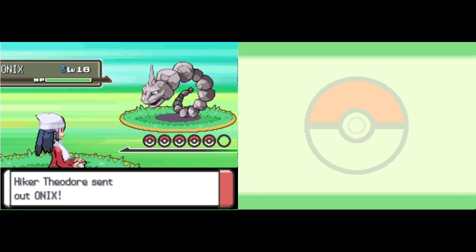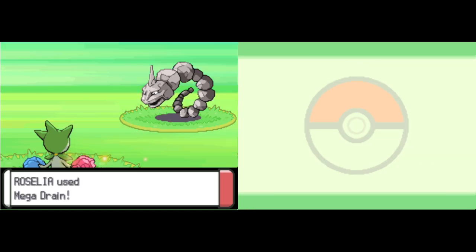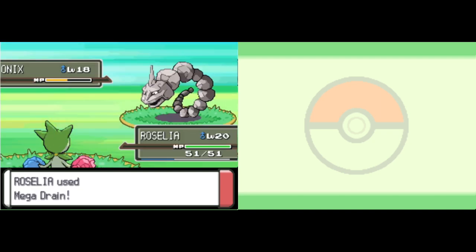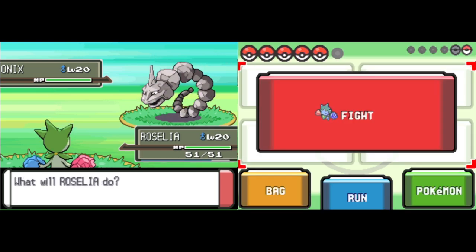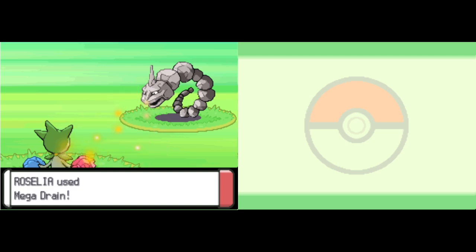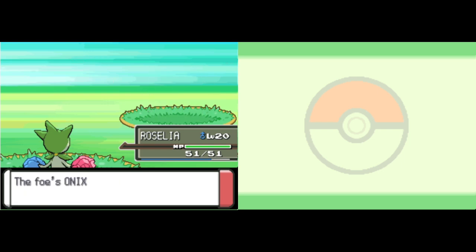Stat-wise, Gliscor actually wants to be more defensive, though it definitely has other great offensive stats — 95 Attack and 95 Speed, that's awesome. It has 125 Defense and 75 HP. You don't want to use a Special Attack set. It makes very good use of that type. It's very bulky and can take hits well, but it can also fight back. The fact that Gliscor doesn't learn Earthquake via level up is the main reason I decided not to use it. The other Ground-type I suggested fits my team better.